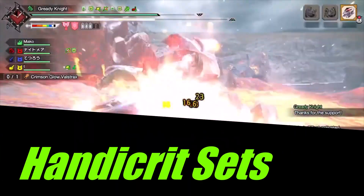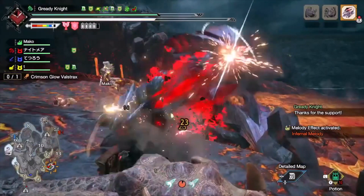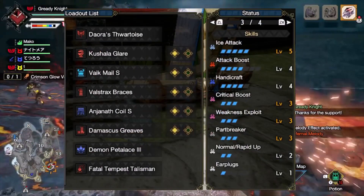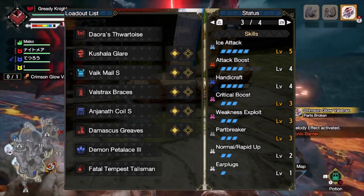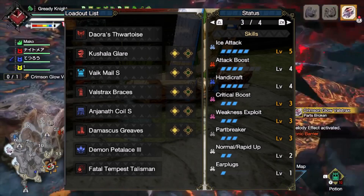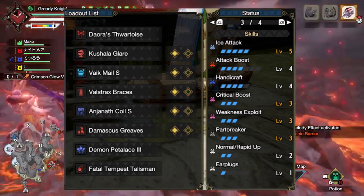The first piece you should build is the Valstrax Arms. It comes with 2 points in Tenderizer and a level 2 slot, meaning you can get Weakness Exploit from one armor piece. A lot of the other sets that run Tenderizer can afford to swap out the arms in exchange for better defense while still being able to obtain the skills they need for damage.